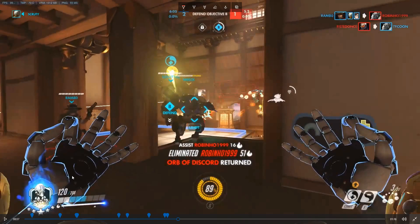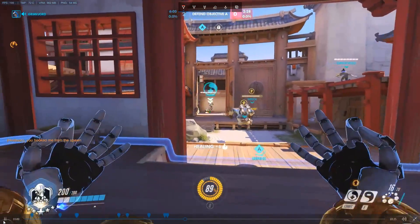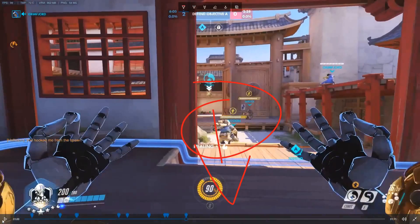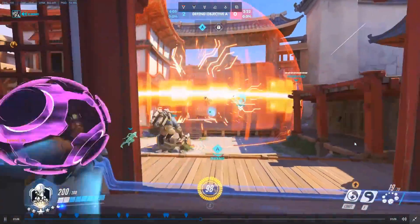A golden rule when it comes to positioning: be in a relatively safe spot near cover — ideally multiple cover — and relatively close to any health source, whether your spawn or a health pack. Right here, knowing they have a Sombra coming with a good EMP, I'm playing way back — forcing her to either come through the entire team to ult just me, or waste it on them.